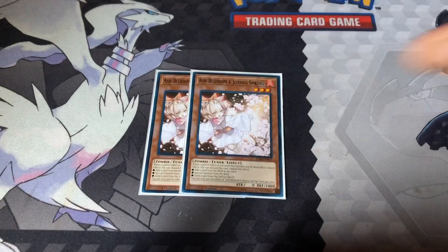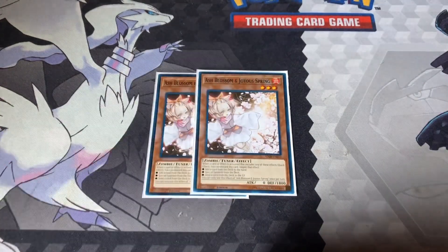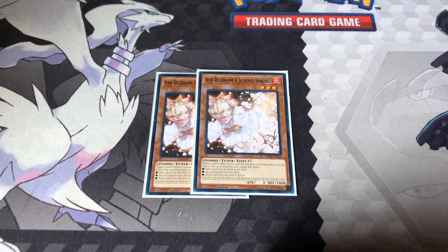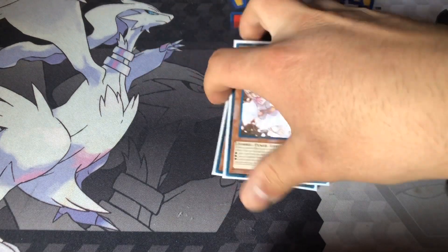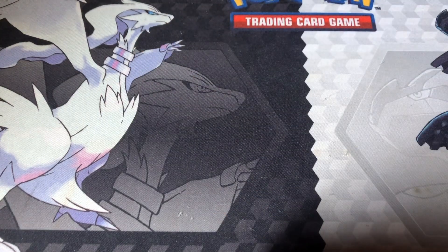Hand traps: I'm running two Ash Blossoms. I have the third sided. I'm running two right now but I might add three Veilers. Keep in mind this is a 43-card deck. Veiler just has much more potential now. If you have Infinite Impermanences, go ahead and run those, but I'm just gonna wait till they get reprinted. Right now Ash Blossom, and I'm probably gonna add three Veilers just because it's much stronger in matchups, like against Salamangreats — it's always good to have plenty of hand traps against them.